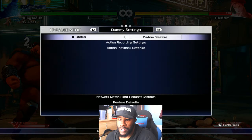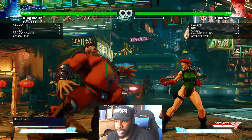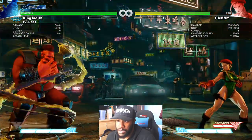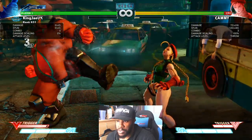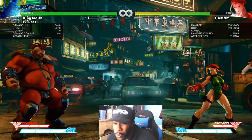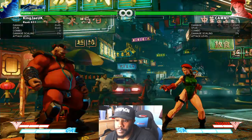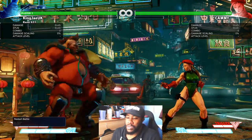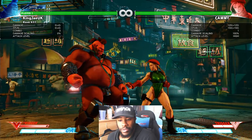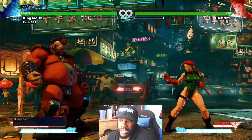I'm going to put the key display on to show you the difference. That was hard punch command grab. Now I'll activate V-Trigger — that's an extra 40 damage on top. I don't think you guys understand how crazy that is. That's 150 stun and 120 damage, and it doesn't increase the stun. Let's do a double head — that's 140 damage and 200 stun.